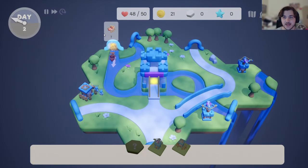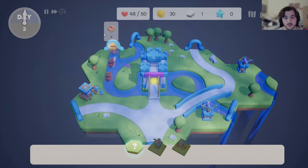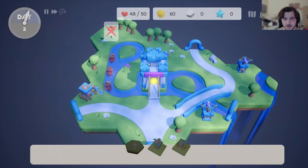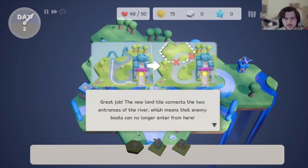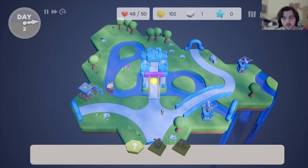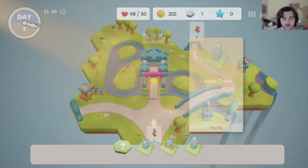They only attack during the night — this is interesting, okay. They are effective on a new tile. Now they start from a little bit further back. The new land by the river — that means... oh wait, that's actually really cool. I don't want the cannon tower but it's okay.